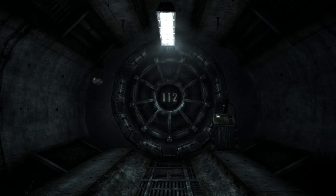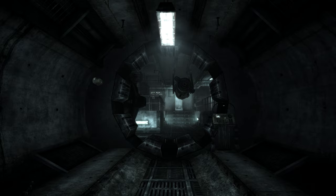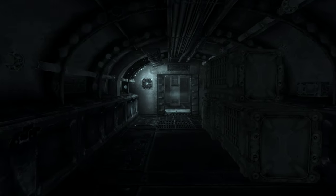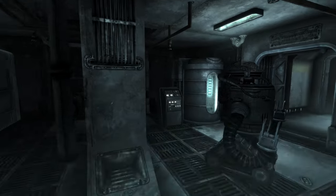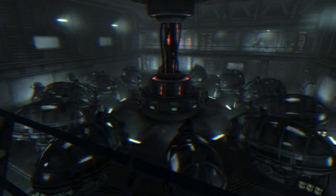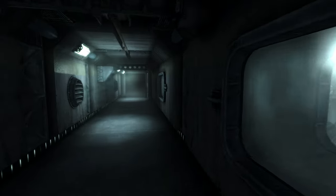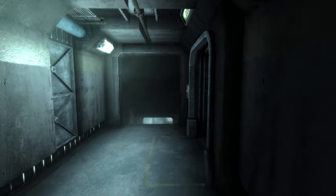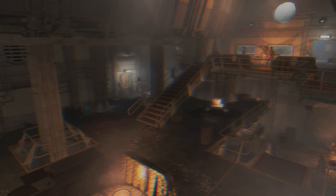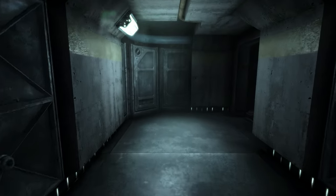Moving on to Vault 112. Vault 112 is located below Smith Casey's garage and is one of the smallest vaults in the entirety of the Fallout series and the smallest vault in Fallout 3. Vault 112 was only supposed to house around 85 occupants and to suspend them indefinitely in what is known as Tranquility Loungers. These Tranquility Loungers have kept these vault dwellers alive for all these years by unknown means, taking care of all their health requirements from thirst and hunger to even aging. The experiment of Vault 112 was to see the diagnostic reports from the Tranquility Loungers and how convinced the dwellers would be with a simulation.